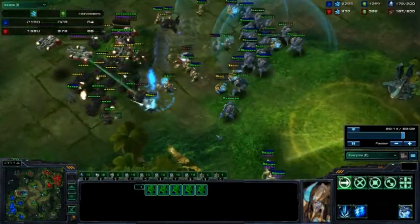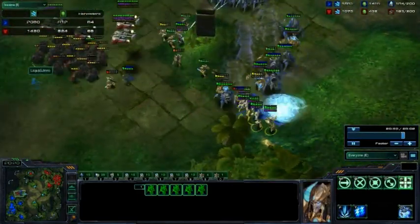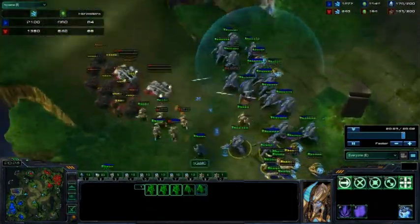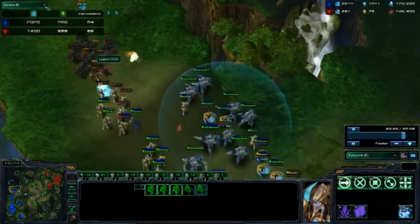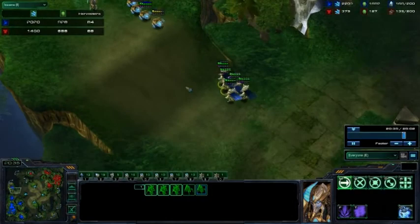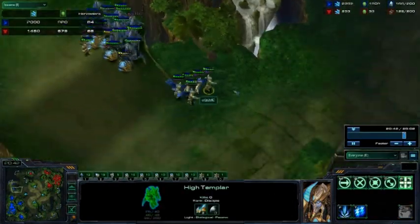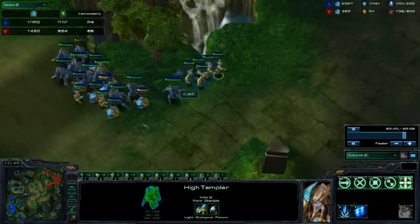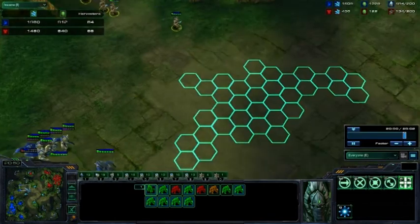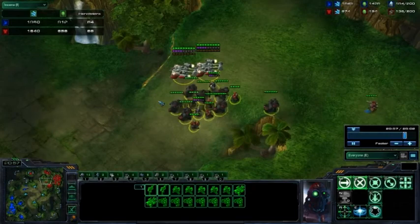Where are the High Templars? They're lagging behind. Once these storms come out, it will be a good game for General. Great EMP takes out all these High Templars — they do not have any storms left. This small army will get picked off, but that EMP was well worth it for General, getting almost all those High Templars. There's one that has a storm left, so no storms going down for MC. Of course, General did lose his entire army and will start to build it back up again.